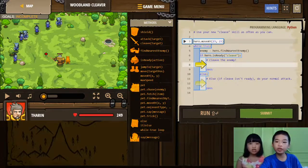It says use your new cleaver skill as often as you can. It says hero.movxy(23, 23).